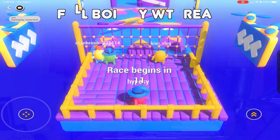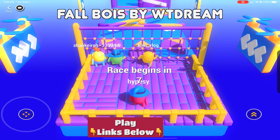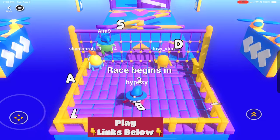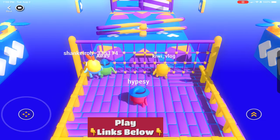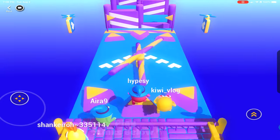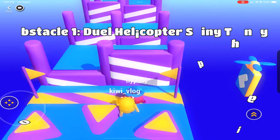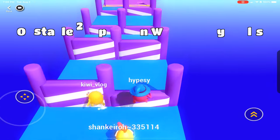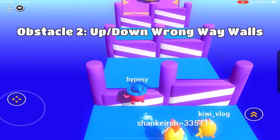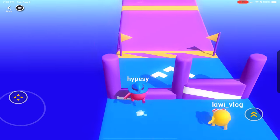To start out, let's take a look at the original game, Fall Boys by WT Dream. This game is multiplayer. It has a starting function where a countdown begins. We can break out this game into four separate obstacles. The first obstacle is the spinning helicopters that you have to dodge and jump over. The next obstacles are the up and down walls that you have to time perfectly to make it over, all while competing with other players.